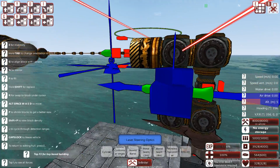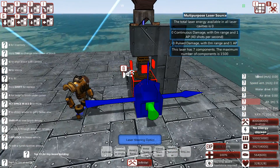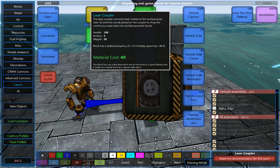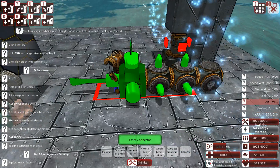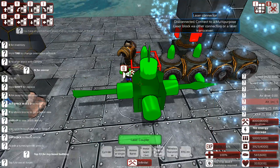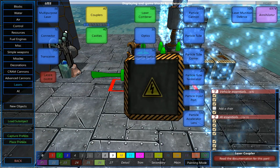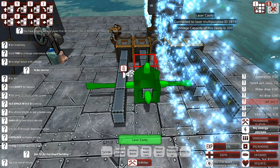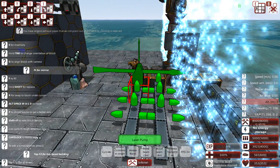That is all I'm going to be building on the turret. Now we're going back to the hull — this is where the actual laser energy is going to be stored. Let's go with a couple of connectors in mirror mode, then a couple of couplers, and finally adding some cavities and laser pumps to make sure this thing actually gets energy.